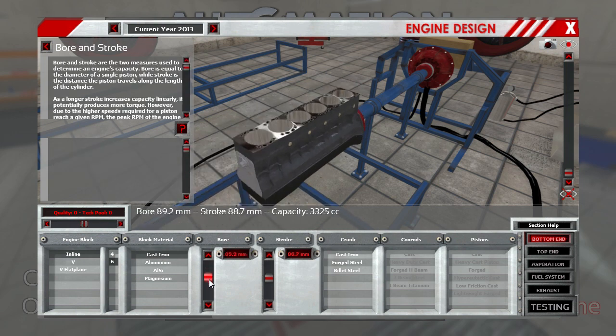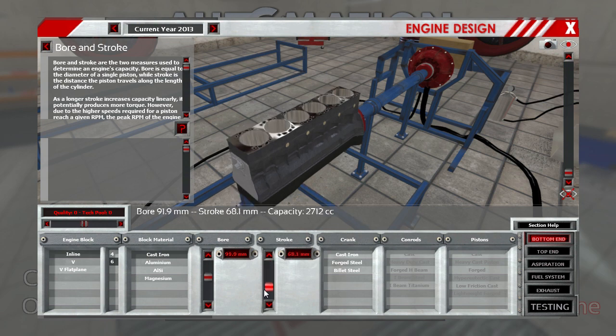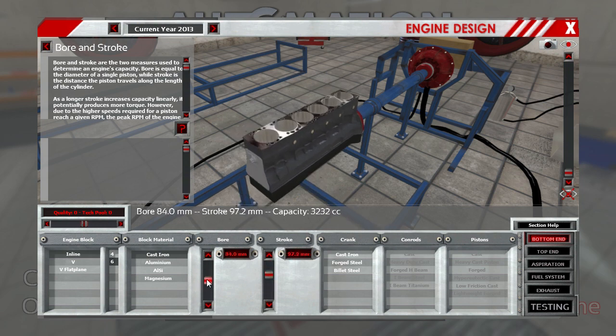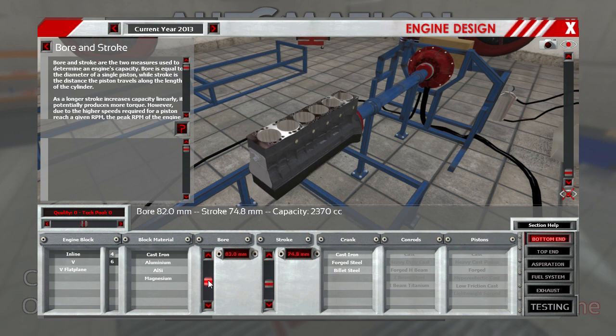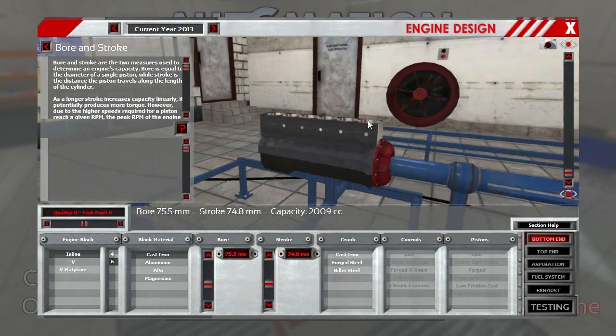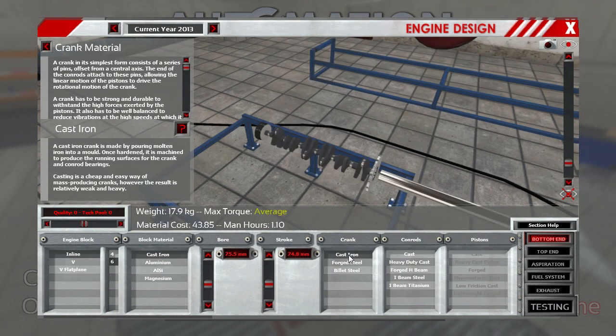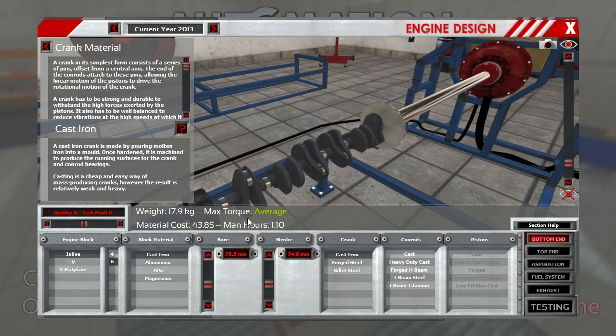We can change our bore, which increases the size of our engine as well as the actual size of the camshafts. And the stroke, which adjusts how long the piston will need to go up and down. I'll leave it in the middle. I've got a capacity in cc here, so let's bring this down to 2,000cc — that's like a 2-liter engine, good for a commercial car. Cranks we'll make cast-iron, which apparently have average torque. Cast-iron is made by pouring molten iron into a mold, once hardened machined to produce the running surfaces.